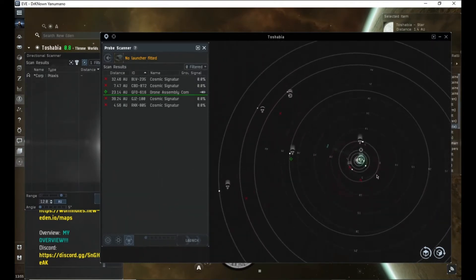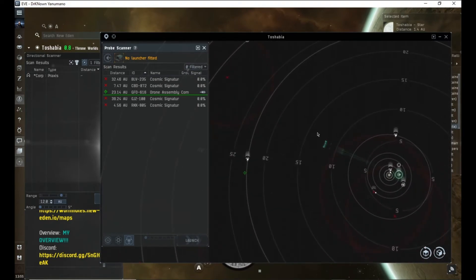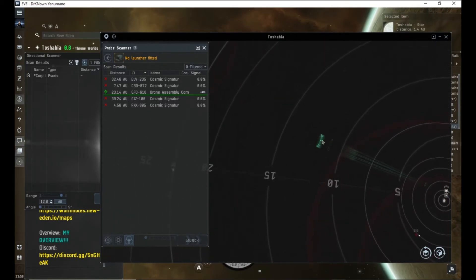You can do this even if they're not at a safe — they could be sitting at a wormhole but you don't know which signature, or at a data or relic site. You can use D-scan to scan precisely where they're at.